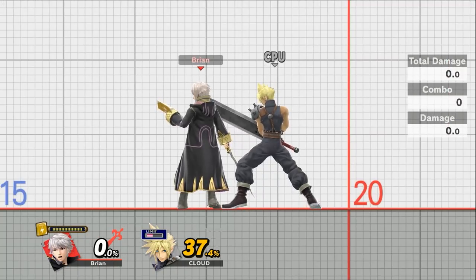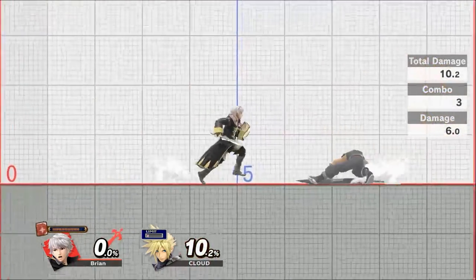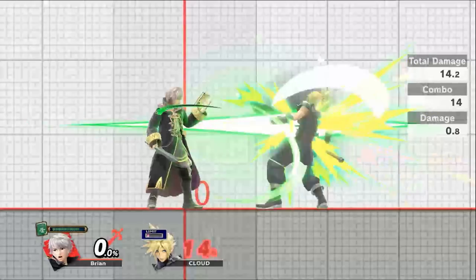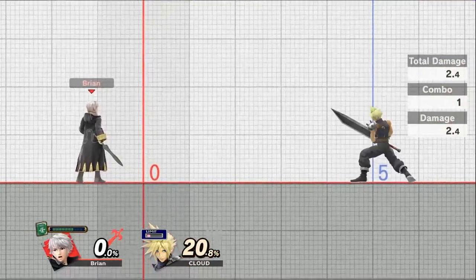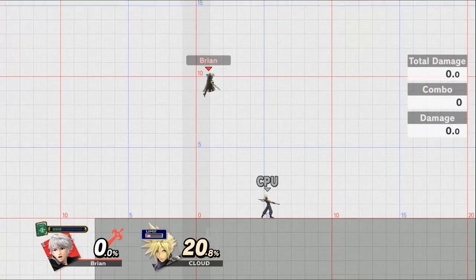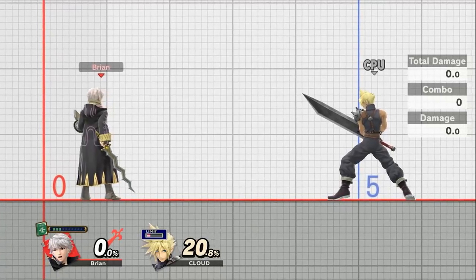Regarding your basic attacks, he has two kinds of combos. Holding down your base attack in neutral is going to do this base combo and finish it off with fire. But instead of holding, if I keep pressing I'm going to use this combo and use the wind tome — so one uses the fire and one uses the wind. If I'm out of those tomes they aren't going to complete. Your up special also uses your wind tome, and if you run out of that it's going to really impact your recovery.